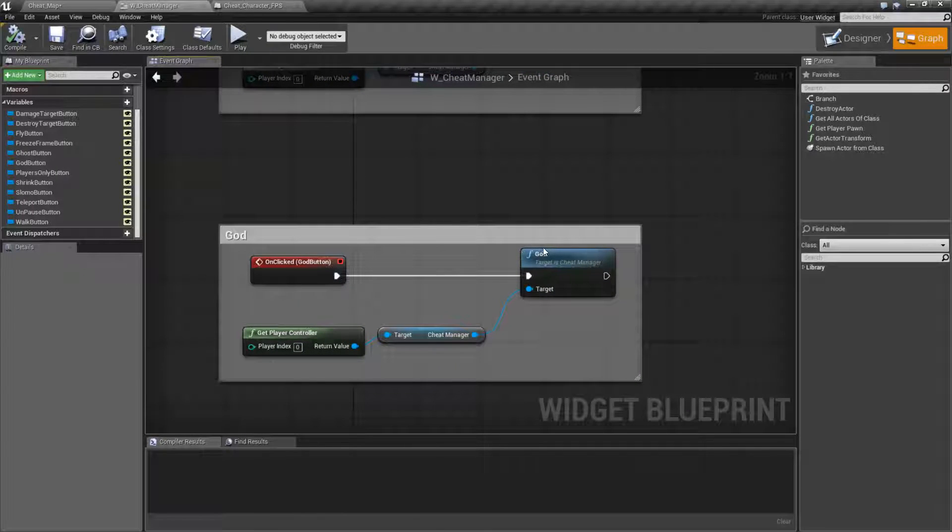God Mode traditionally is a cheat that allows you to basically become invulnerable. It's the same basic thing inside of here. It takes in your cheat manager as input and will basically make your player invulnerable.